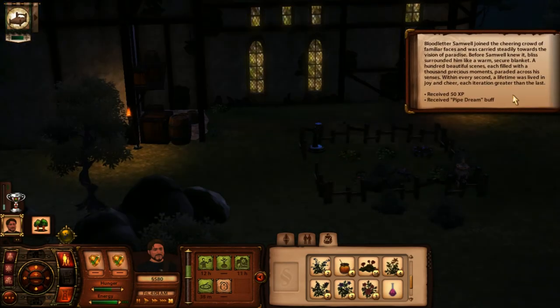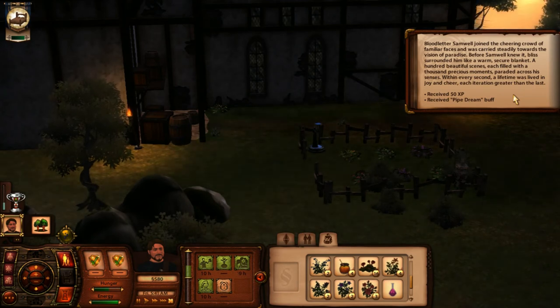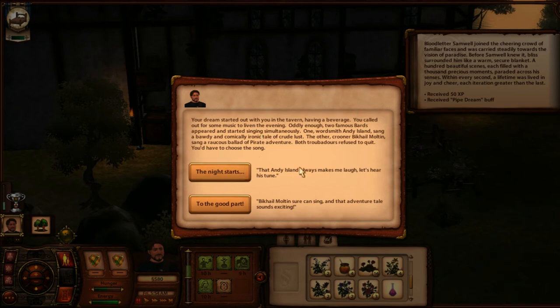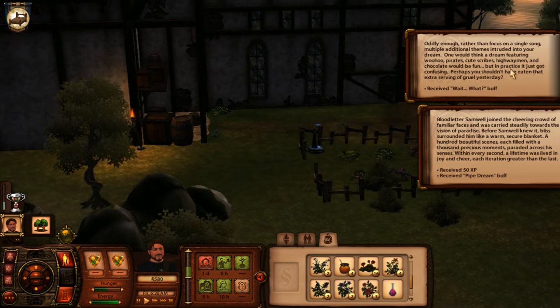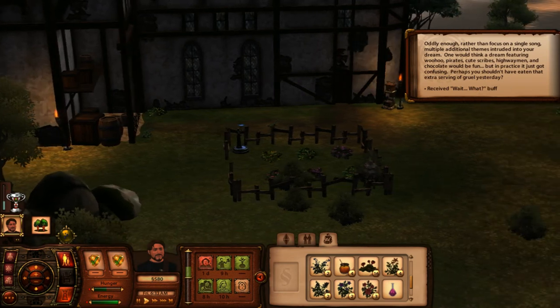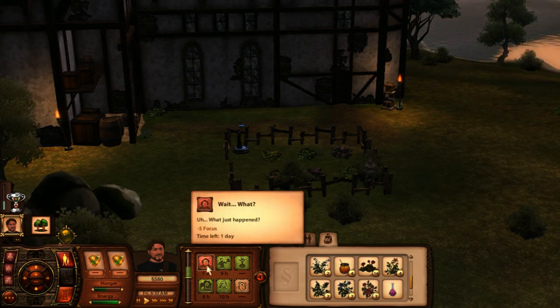Sam joined the cheering crowd of familiar faces and was carried steadily towards the vision of paradise. Before Sam knew it, bliss surrounded him like a warm, secure blanket. A hundred beautiful scenes, each filled with a thousand precious moments, paraded across his senses. Within every second, a lifetime was lived in joy and cheer. We got the 'pipe dreams' buff but also a 'wait, what' debuff that lasts a day, which seems a bit unfair. One good buff from the dream lasting eight hours.